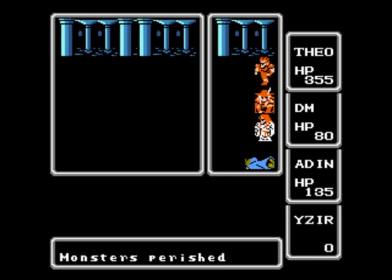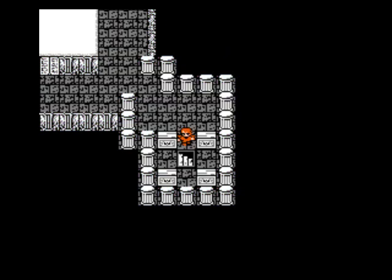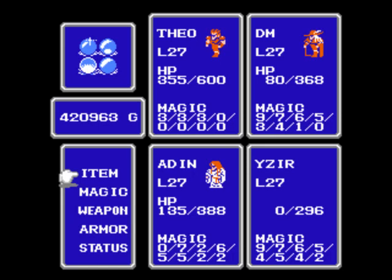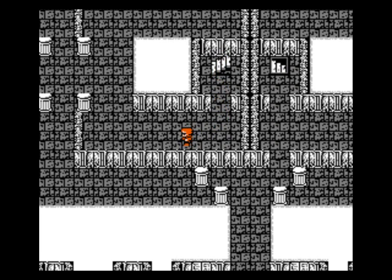That was actually very unfortunate. 666 experience — that is truly foreboding indeed. The Lich had Nuke, a spell that Yazir himself had yet to use. Ouch — that is very unfortunate. I shall heal my party members and then we'll be on our way down to the next floor. We should be good now — let us head down from the Earth Chamber to the Fire Chamber and keep going. We want to get out of here as quickly as possible.